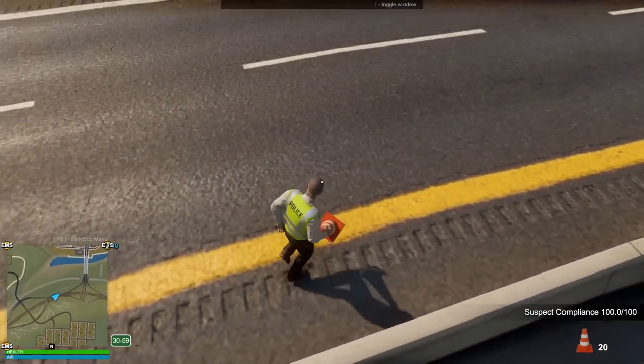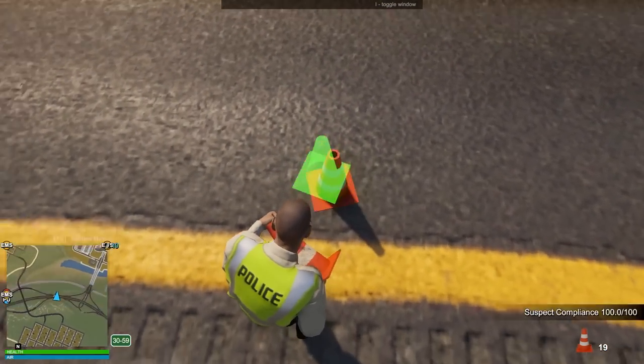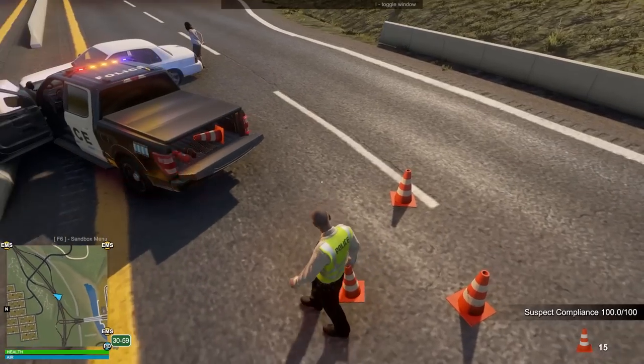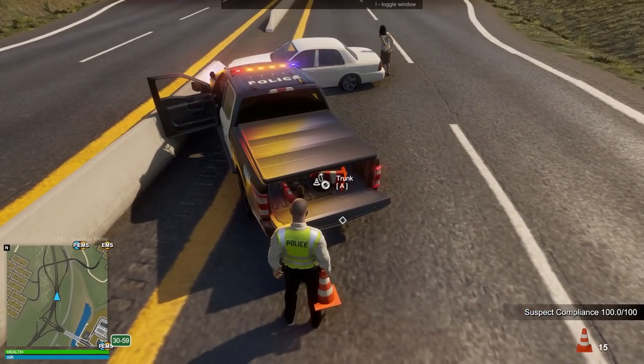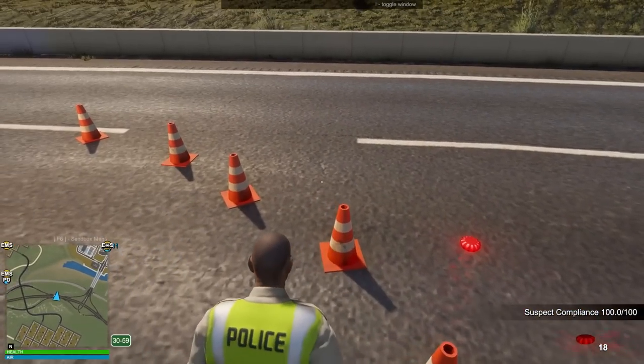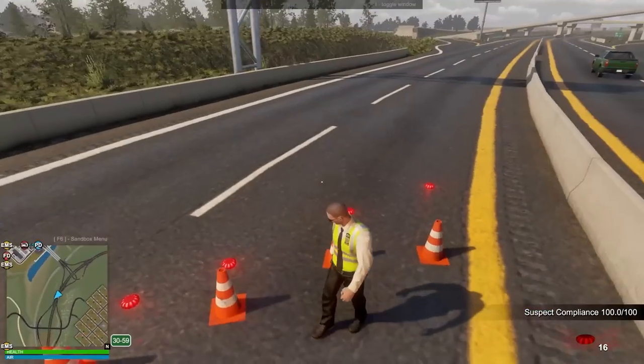I kind of just left her out there, but she doesn't matter as much as me. Let's go ahead and get our road cones here and block this area off so we don't have a bunch of idiots come flying up behind us. There we go, and boom. Do I have flares? Here we go — road flares! Boom. You can't tell me you can't see us here.